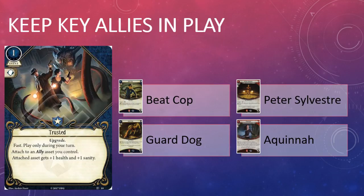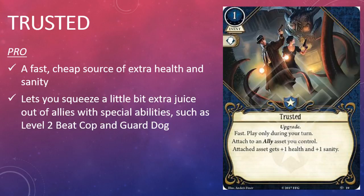Guard Dog and level two Beat Cop, Aquinnah, and Peter Sylvester are also good potential targets for Trusted. Trusted lets you squeeze a little more direct damage out of those allies, or in the case of Peter Sylvester, heal more horror. Trusted isn't a flashy card, but it's worth considering in your Guardian or off-class Guardian decks. At worst, Trusted is a fast, cheap source of extra health and sanity that you can play on one of your allies — or one of your friend's allies in multiplayer. If you're playing Guard Dog and Beat Cop, you can convert that extra health into more direct damage, and the little extra sanity is nice to have as well.